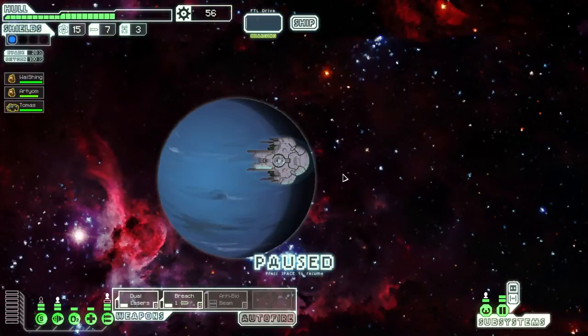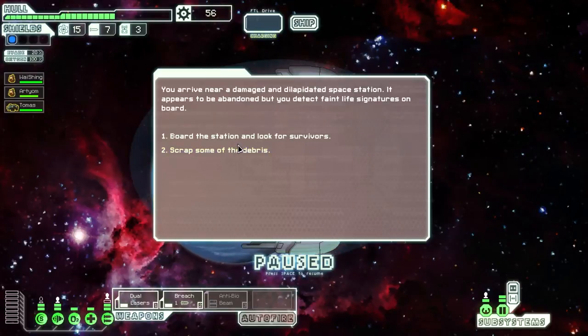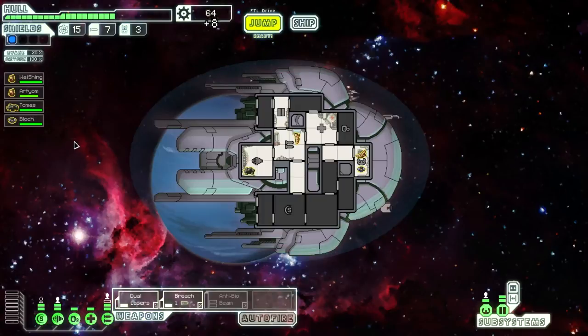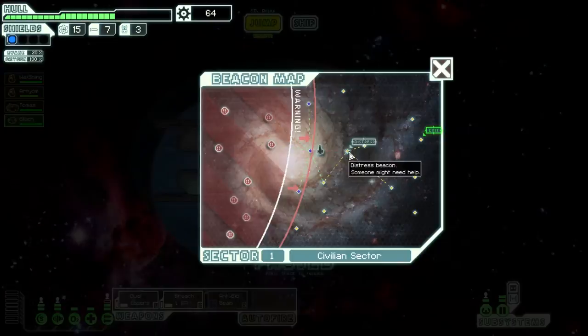If you find a nice weapon as part of an event instead of having to buy it from the store... I'm not a huge fan of this event, but I'm going to try it. Eight scraps and an extra crew member - well, that was worth it, I guess. So I'm sending this guy to the shields, and let's move on.